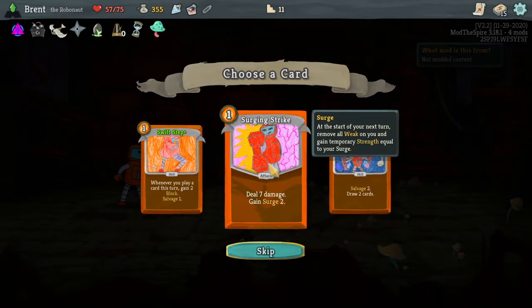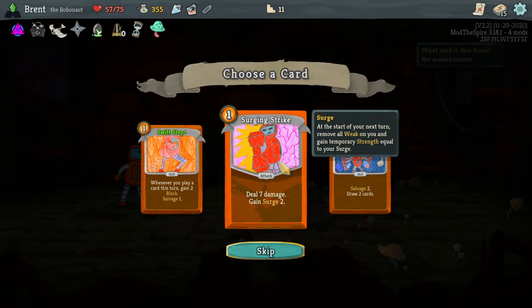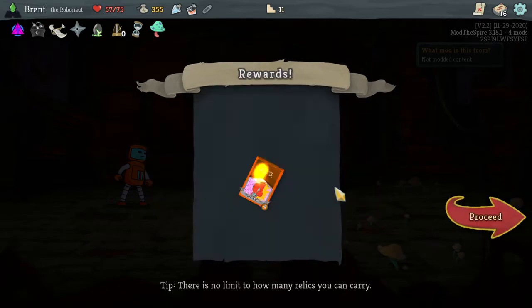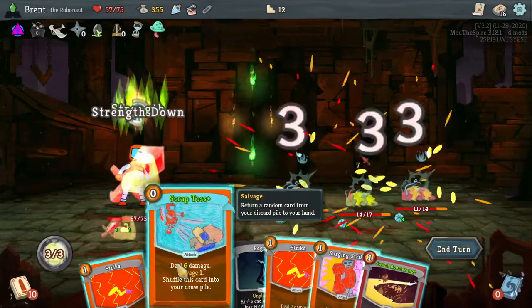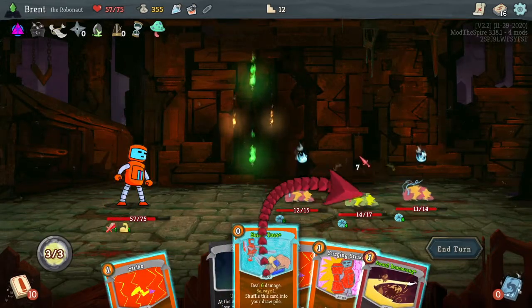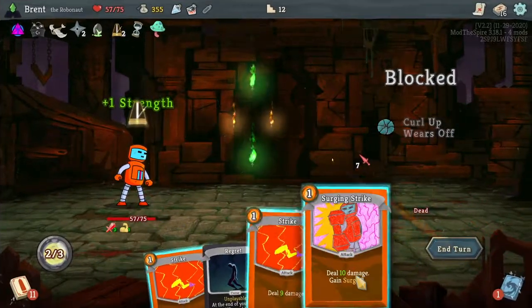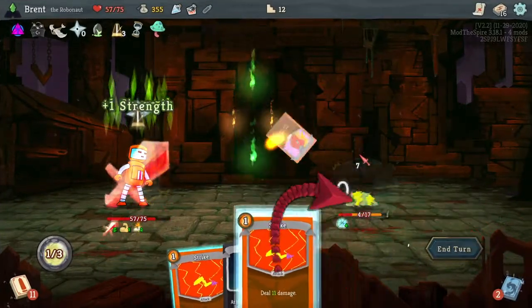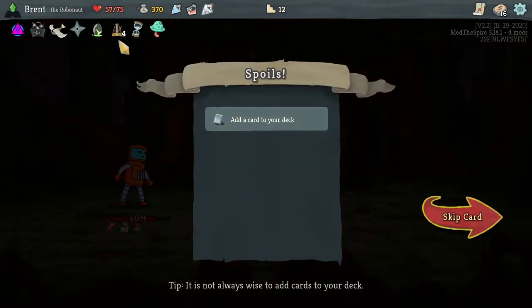Gain two Surge. Whenever you play a card this turn, gain two. I want more strength, so I think another attack — I'm trying to dilute my deck with more attacks. Five damage to all — I still waited to play that last but that's fine, I don't think it's going to impact this too much. Does the Metronome stay between fights? I don't remember.